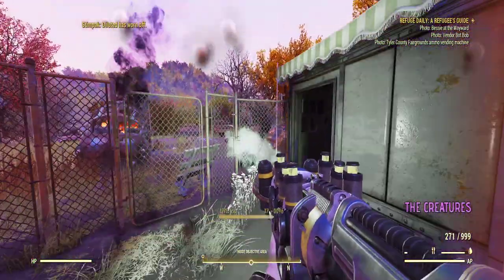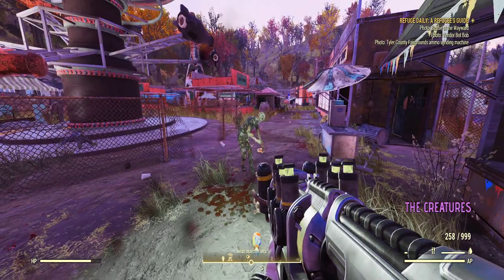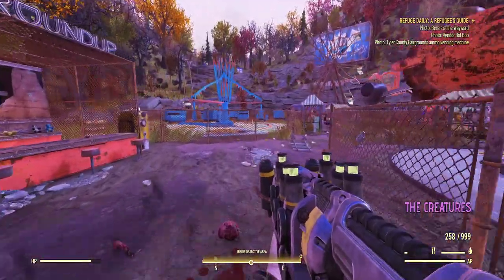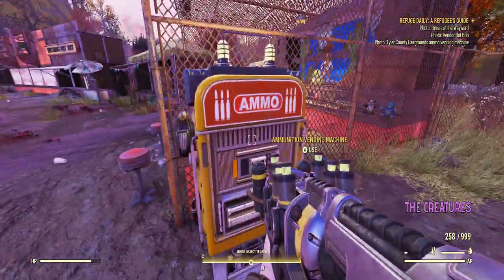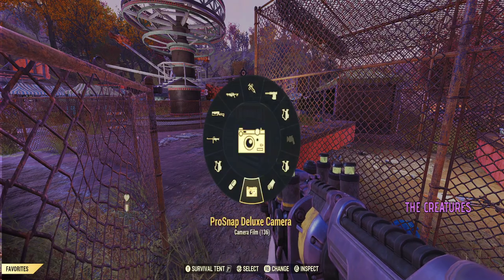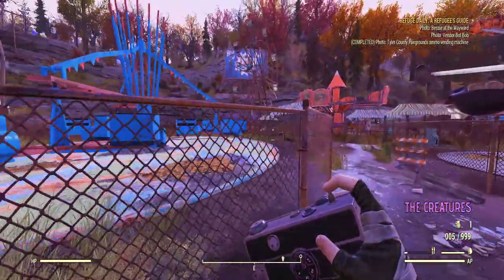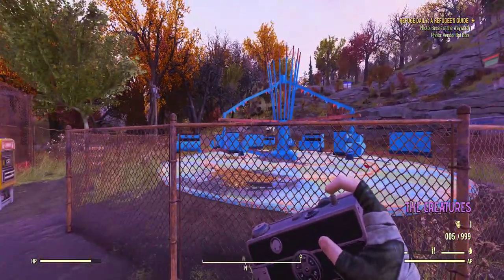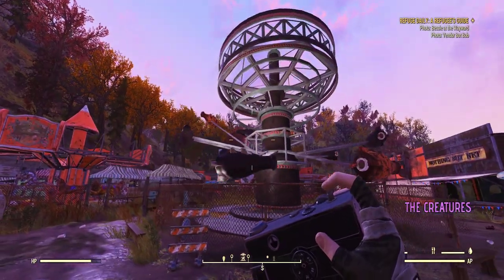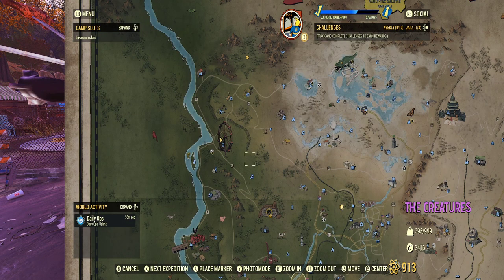Okay, this is the ammo vending machine right here. So you've got this blue roller coaster, then you have the bandit roundup — right here by the Nuka-Cola ride, you've got it right there. Okay, go to the next one.